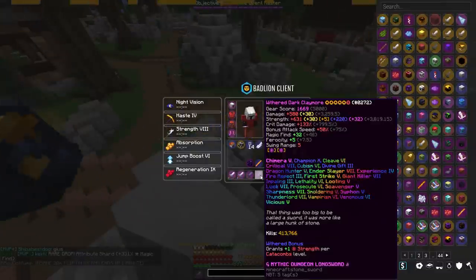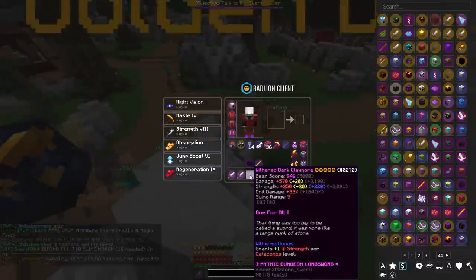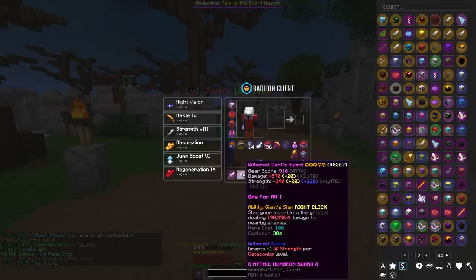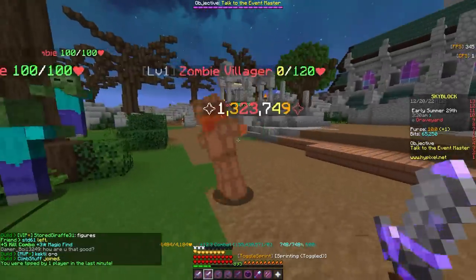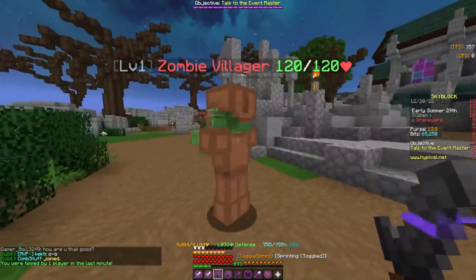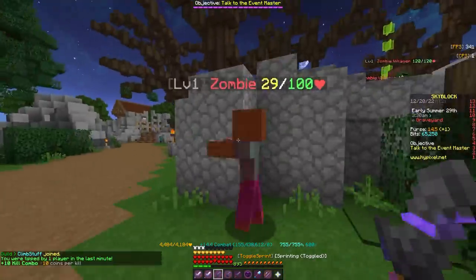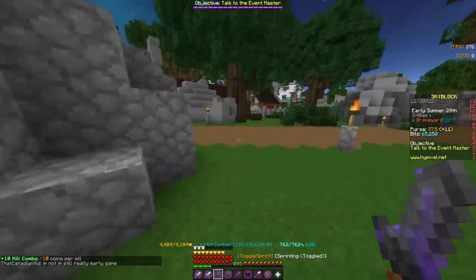I also have a hypermax dark claymore here, so we can do a damage test with it to compare it to the one for all one. With the giant sword we do 1.3 million damage, and with the dark claymore we do 1.5 million damage. So it is a 200,000 damage increase.